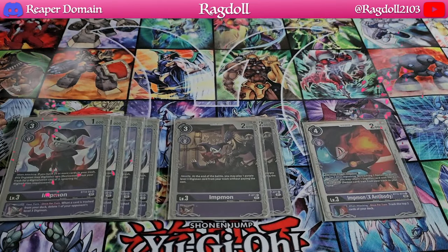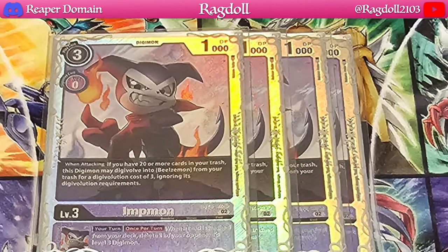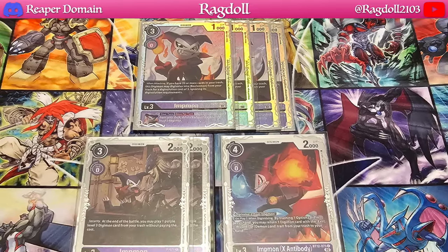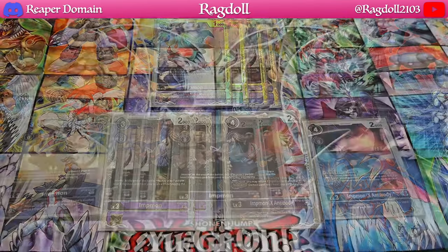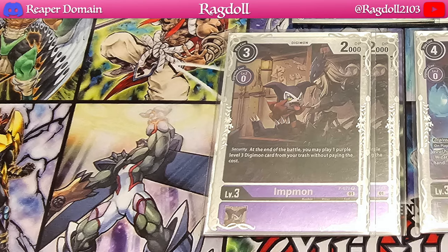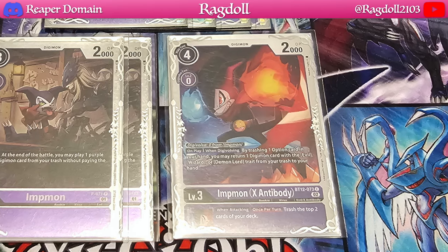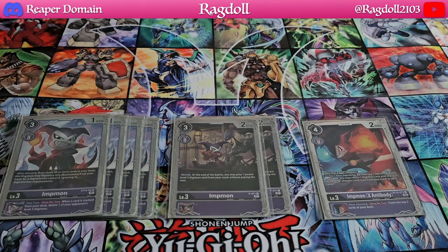In this deck you're mostly doing a bit of a rookie rush early on, but that doesn't hold you back from going into your actual Bealsmon plays. The BT6 Impmon gives you more variety by returning cards to your hand — you can choose any of the Seven Great Demon Lords, so any Bealsmon in your trash, getting you out of situations where you really need a specific card. We also have four copies of Impmon from Starter Deck 14, which allows you to digivolve at a very low cost. Two promo Impmons have an effect when hit in security — at the end of battle you can play one purple level 3 Digimon from your trash without paying the cost. And one X Antibody from BT12 for cheap cost to get cards you need from the trash, working both on play and when digivolving.